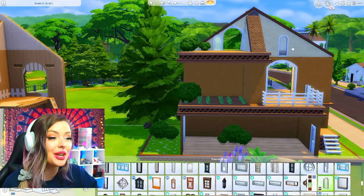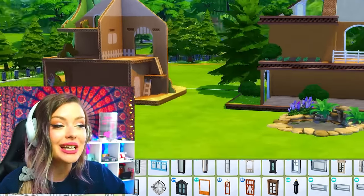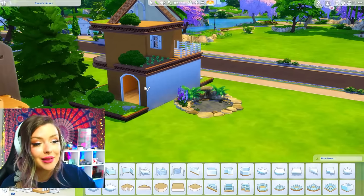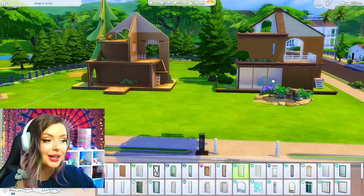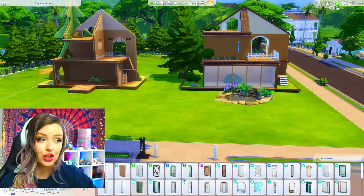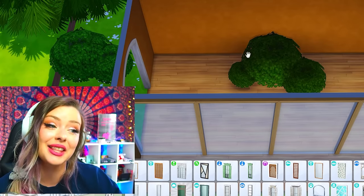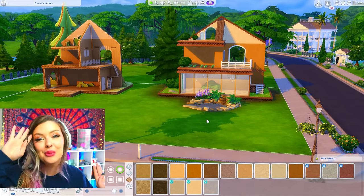That kind of worked with this base game window and just a base game arch as well. Oh my God, this is going to turn out so cute — I'm getting very excited. What I'm going to do now is fence this in, close that off, and potentially use some really big glass windows along the bottom. Inside there I think I could probably do my living room and my kitchen. I'm kind of getting eco fairy home vibes from this.